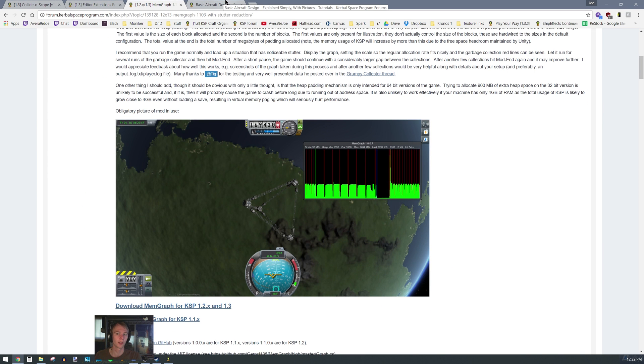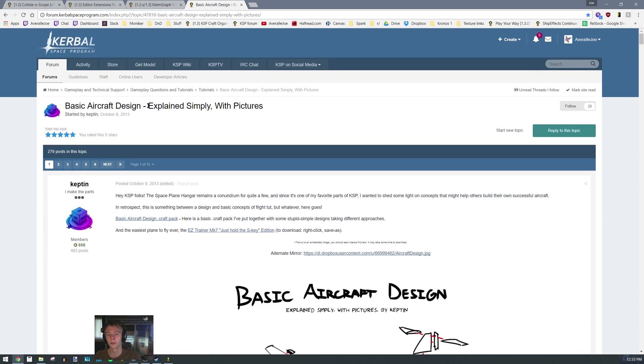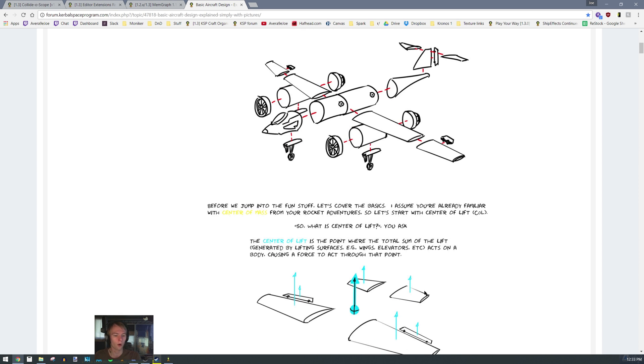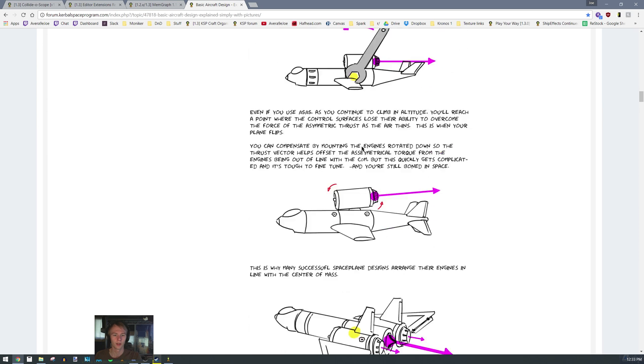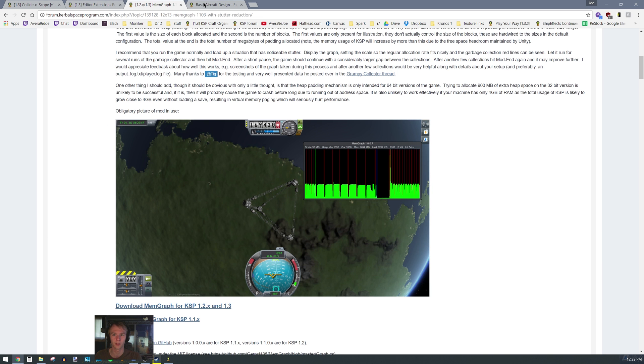Another thing before we start: you may want to check out Basic Aircraft Design, Explained Simply with Pictures. It's made by Captain Sierra from 2013 — it's very old, so anything referencing drag is outdated. But all the other things he talks about — lifting force, center of mass, center of lift, position of wings — this is really important information about how wing position affects the aerodynamics of your craft. I definitely suggest checking this out. Links to all four of these will be in the description.